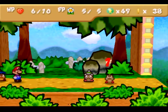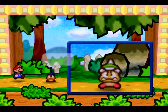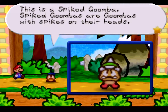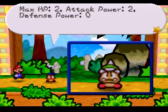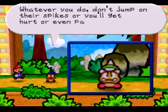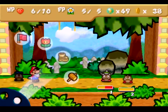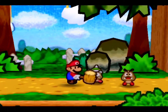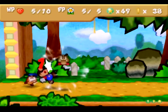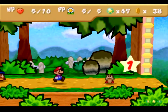Rather than just attacking the Bat Goomba, I'm gonna take care of this Spike Goomba first since he deals two damage. Spike Goombas are Goombas with spikes on their head — max HP 2, attack power 2; that's the difference. Defense power 0. Whatever you do, don't jump on their spikes — you'll get hurt or even paralyzed. Paralyzed is a terrible status effect where you won't be able to attack. I almost jumped on his head!